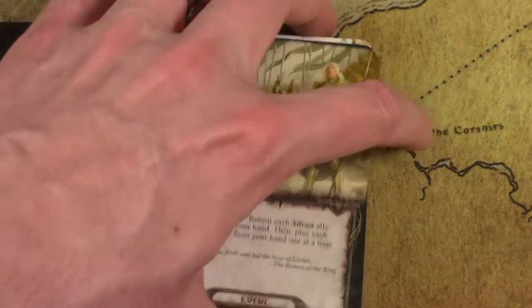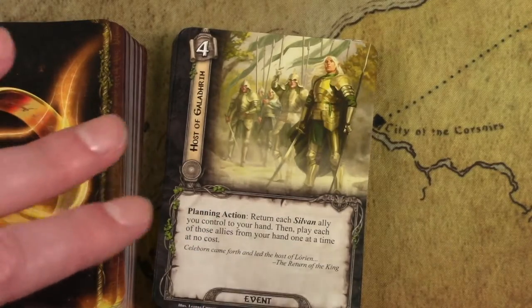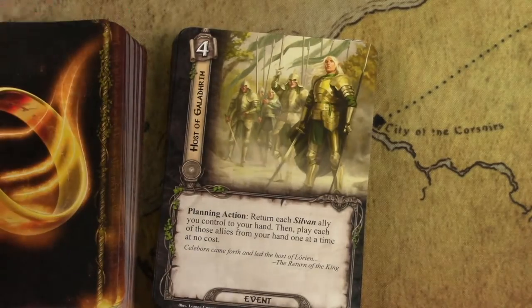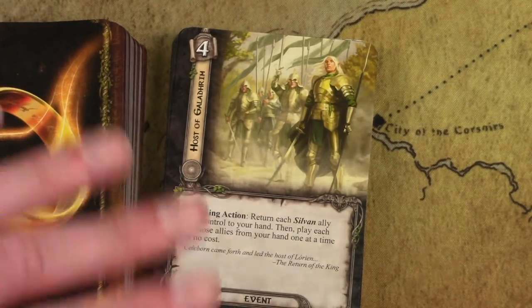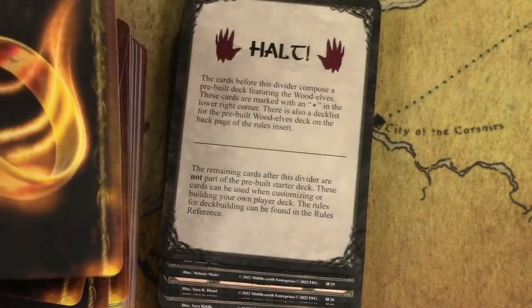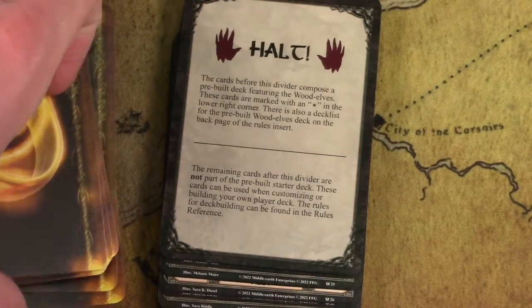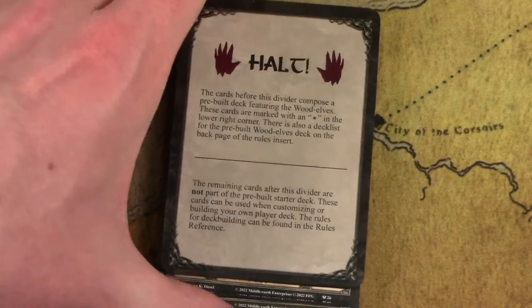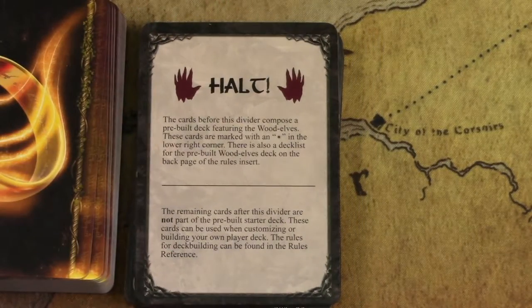This next card came from the final cycle in the game and really boosted the Sylvan archetype to insane levels. It lets you return all of your Sylvan allies and play all of them again for free — so you get all of those enter-play effects all over again. It's incredible. It's a mid-to-end-game card but it can just win you quests easily. So much fun to play. Now everything before this card is the complete deck — and they actually mark the sideboard cards with a star in the lower right corner, which I didn't realize. These are the cards you can consider for further deck building.